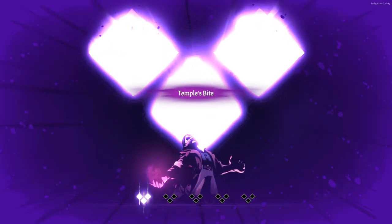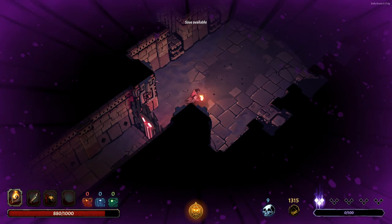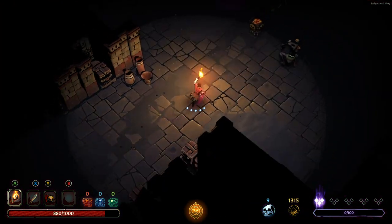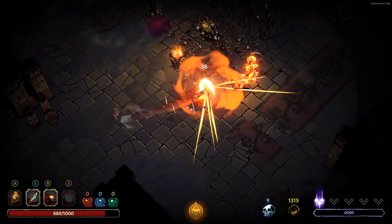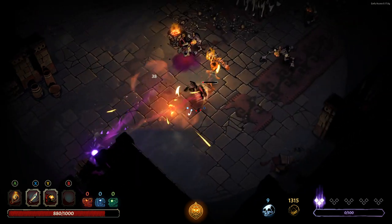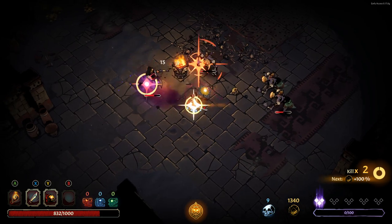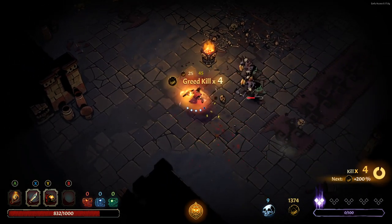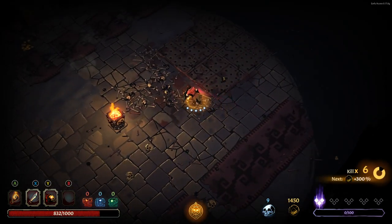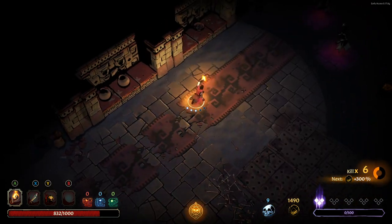We do get our first curse here — Temple's Bite. I believe this is spike traps now automatically activating. I hate this one so much — instead of spike traps triggering when you walk over them, they now all trigger automatically and you've got to time it right. Really not very good for me at all. I'm loving this though — one more combo we've got going on right now. Sadly we don't have any poison abilities so the 50% damage to poison targets relic isn't going to be that useful for us right now, but it's nice to know it exists.